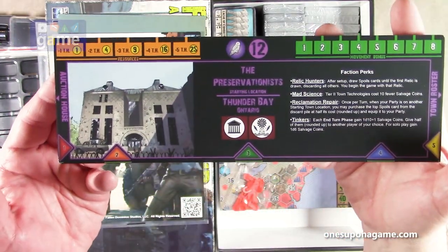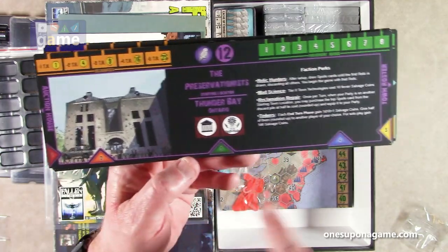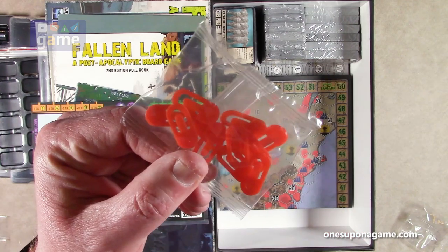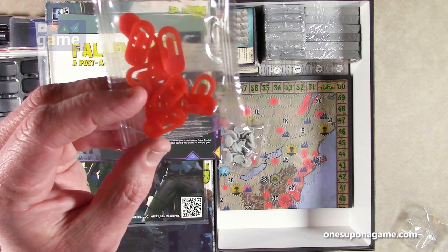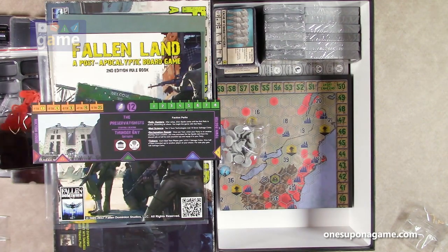These are your faction boards. You've got your movement bonuses, your resources, your town roster, and characters in your auction house. For the markers on the board, it looks like they've borrowed the idea from Zombicide — these are much nicer paperclip-type gadgets that ride along the board. Pretty nice.